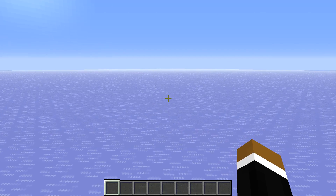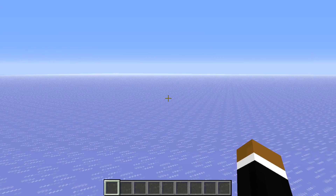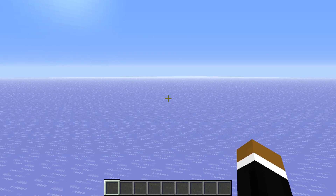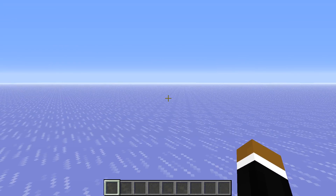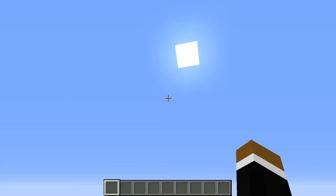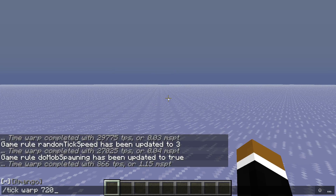Let's start with some baseline testing before we, for example, start building up an array of pistons that are getting triggered by a clock. At the end we can also maybe test full farms that would work the same in 1.12, 1.13, and 1.14. So we got a completely empty world, just one layer of glass blocks here at the bottom. Just basically started the game. In order to test everything, we're going to use the tick warp command of carpet mod, which tries to run the game as quickly as possible. As you can see, the sun moves a lot quicker than usually. Let's stop it.